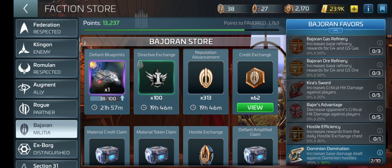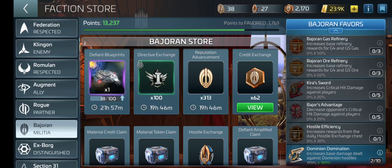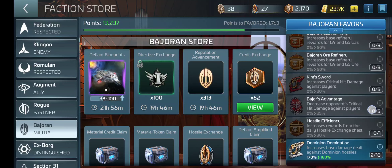Kira's Sword increases critical hit damage against players. Bajoran Advantage also increases critical hit damage against players, while that one decreases the opponent's critical hit damage. And hostile efficiency increases rewards from the daily hostile exchange.